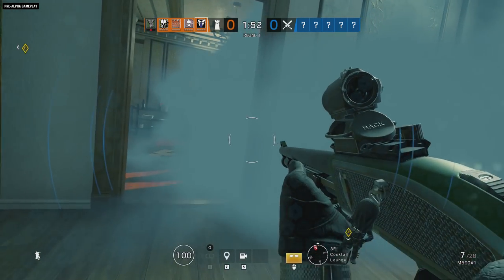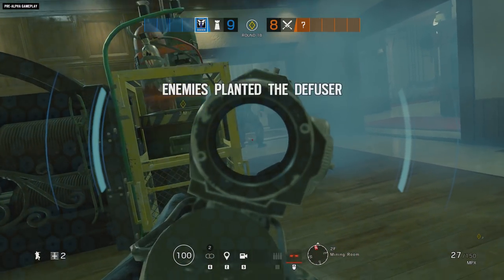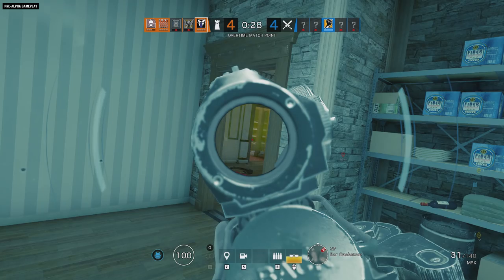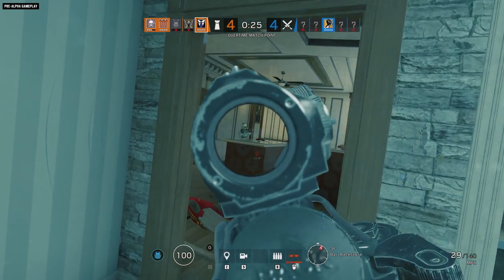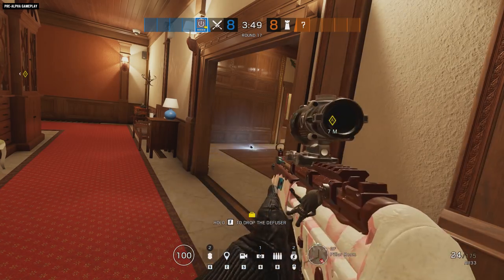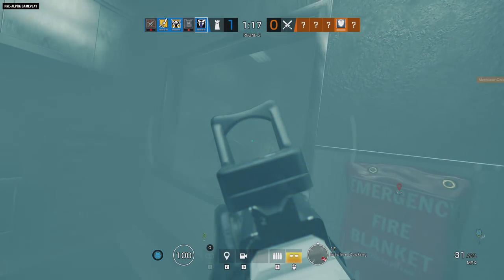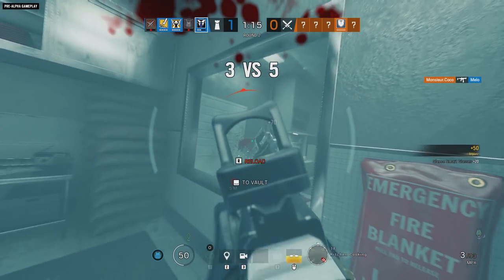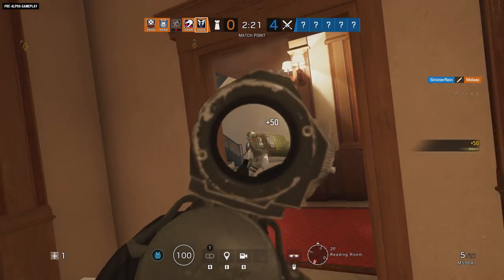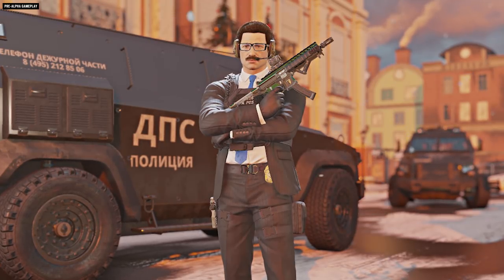Note that the smoke filtering feature on Warden's glasses is less effective if he's moving, so picking smart angles and repositioning quickly are vital to making the most of his gadget. And while his glasses are active, you'll need to watch out for the gadget-disabling and gadget-detecting powers of Thatcher and IQ. But as a high-armor, low-speed operator wielding either an MPX submachine gun or an M590A1 shotgun, Warden makes for a strong anchor. And he looks good doing it.